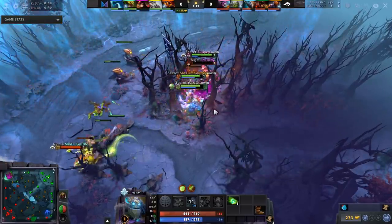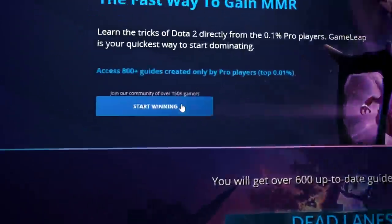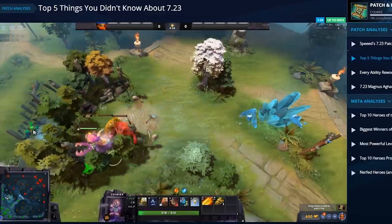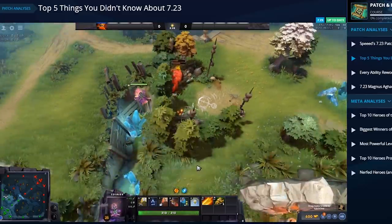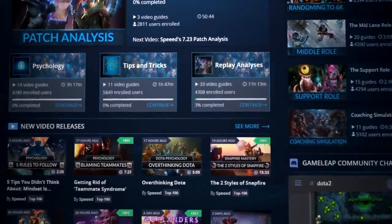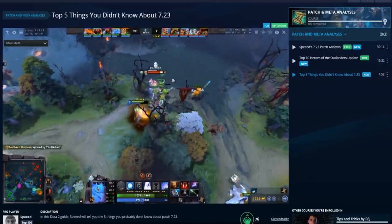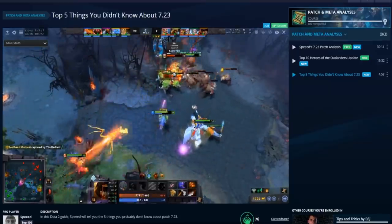I'm going to be breaking down the movements so you can understand what players like Yapsor and GH do to actually crush the early game. Patch 7.23 has been one of the best patches of all time - I actually think this patch is absolutely fantastic. We've made over 36 new pieces of content in the last week. Check the link in the description if you're interested in understanding the patch better than everyone else.